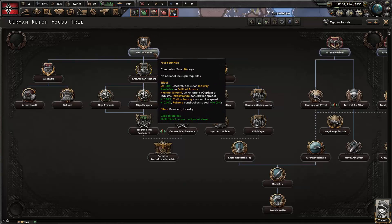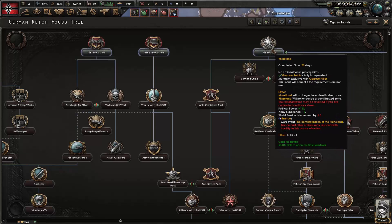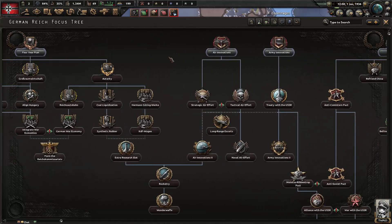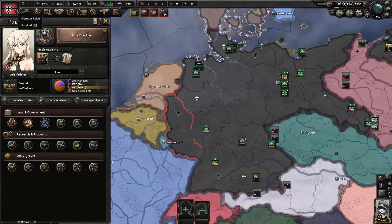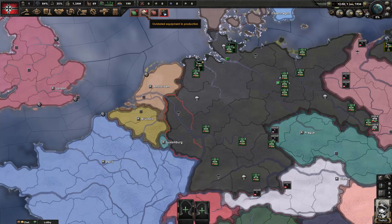The Four-Year Plan focus gives us research bonuses to industry and unlocks a political advisor that increases civilian factory construction speed. Alternatively you could go with the Rhineland focus, re-militarize the Rhineland, get a big political power boost early, and unlock the Anschluss path. But we're going to go with the Four-Year Plan first — build up a bit before we piss everyone off. That gives us our focus for the next 70 days.